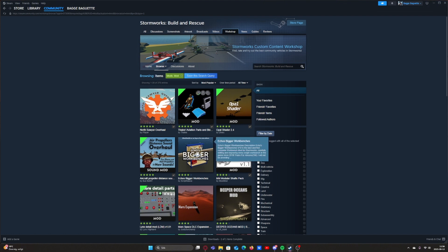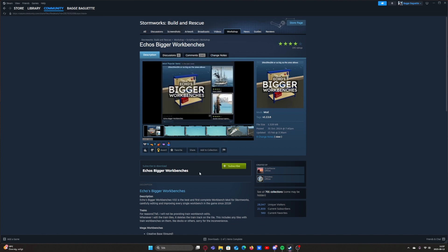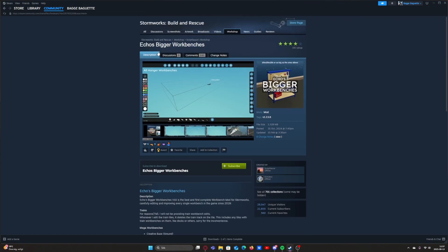Let's pick 'Echo's Bigger Workbenches' as an example — click on it. In here you can see some basic information. It's also useful to have a look at the comments, because sometimes the mod author didn't update it and something is broken, so you just know what's happening.